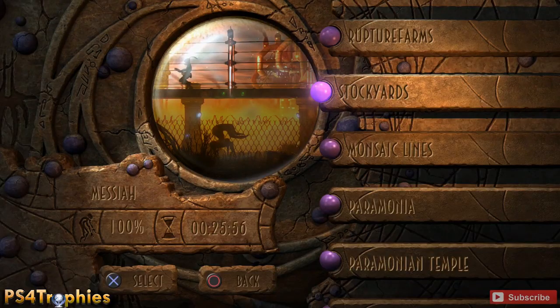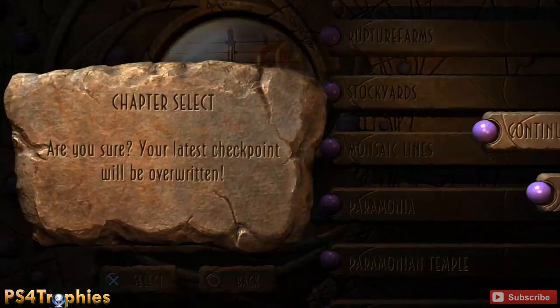Hey guys, it's Brian with PS4 Trophies and we're loading up Stockyards here in Oddworld: New 'n' Tasty. We want the Still Life trophy - you need to escape the Stockyards and Free Fire Zone without triggering the alarm or dying. The Free Fire Zone and Stockyards are all part of the same chapter.